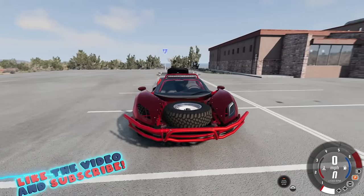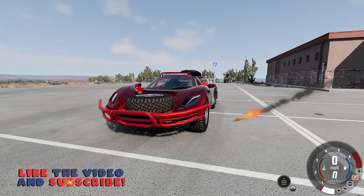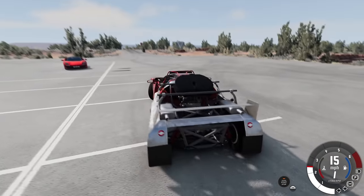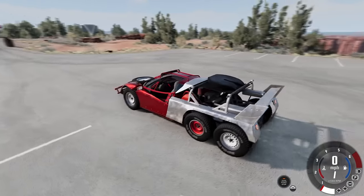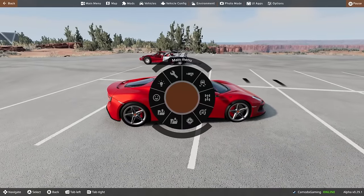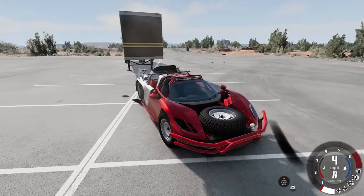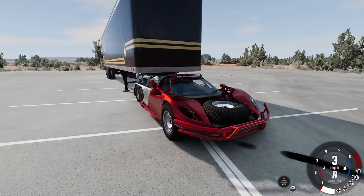So yeah, this car - which I'll have linked down in the description - has a complete lore story about it being totaled, bought for $500, and basically transformed into this. Oh my goodness. Honestly, it's kinda cool looking, and the whole fact that it's functional. So we're gonna get rid of this thing and transform it into a trailer and see just how well this thing actually hauls. Is it comparable to a normal semi? We have a trailer in - this was definitely something I didn't have on my list of things to do in BeamNG today. Let's slide under here.